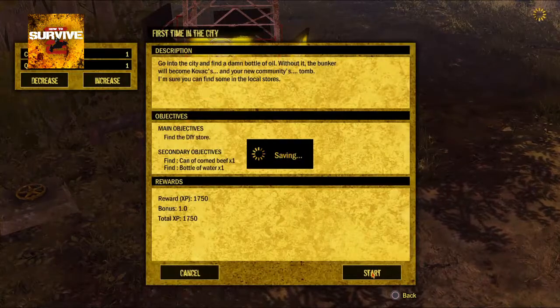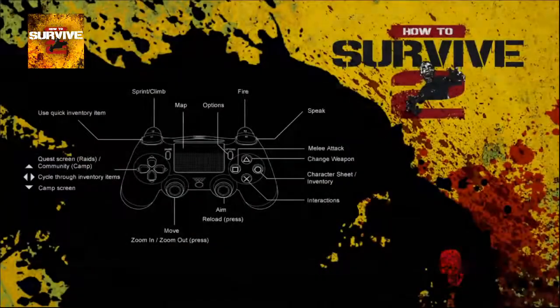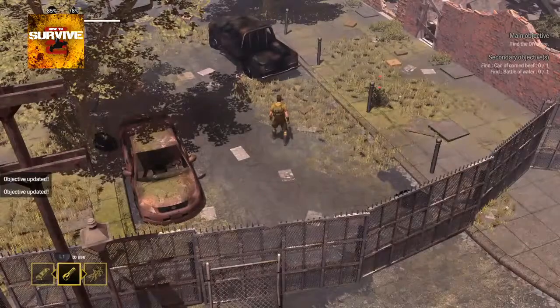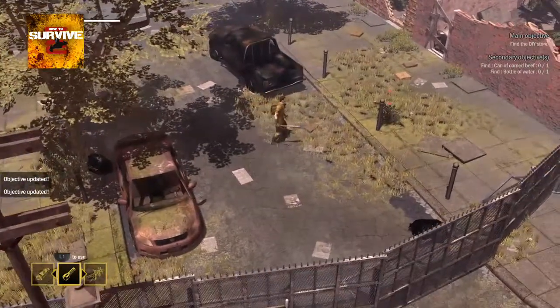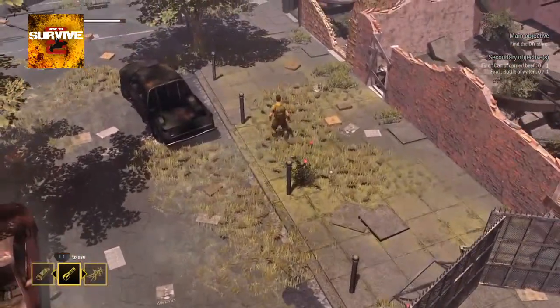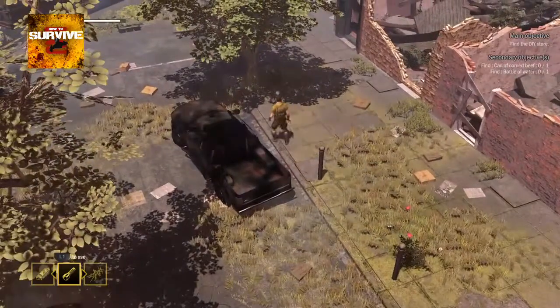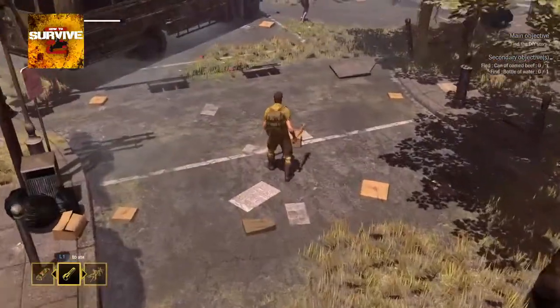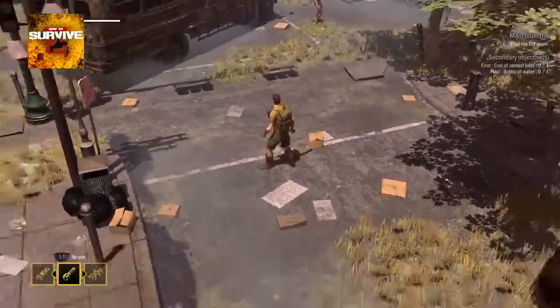This mission introduces the hunger and thirst bars. You don't have a visible bar — you have a percentage, and if it hits zero you won't die immediately but it will start crippling your character. Mission objectives: find the DIY store for the oil, find a can of corned beef, and find a bottle of water. You can click the left stick to zoom in on the map.